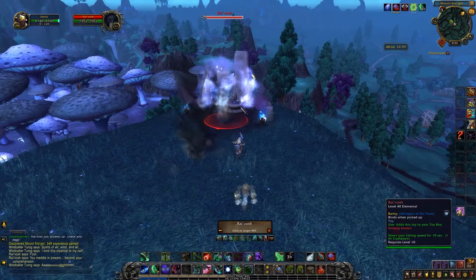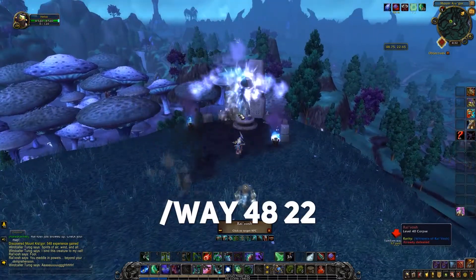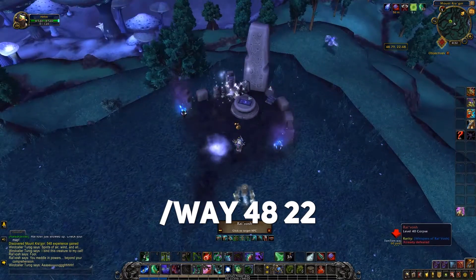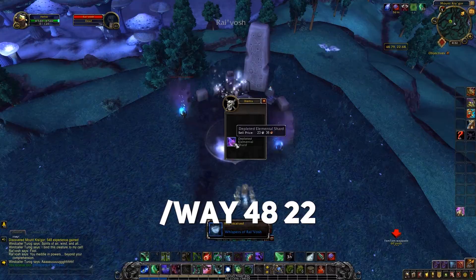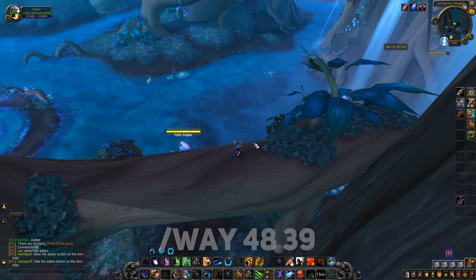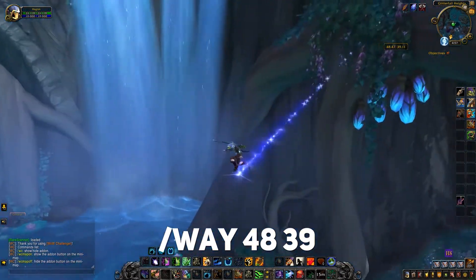The easiest one to obtain is the Whispers of Rai'Vosh. It works in any location and is dropped from the rare mob of the same name in Shadowmoon Valley, with a probability of 97%. The Hearty Dragon Plume toy has a similar effect, which can be picked up in the Shadowlands at coordinates 48, 39, but it works only in the Shadowlands.